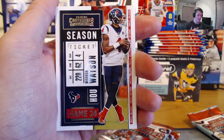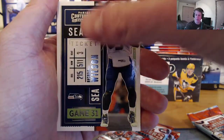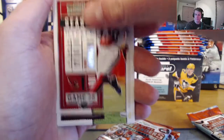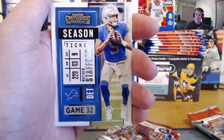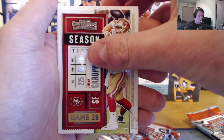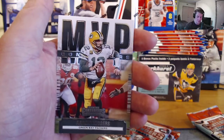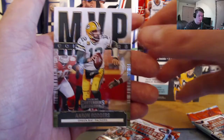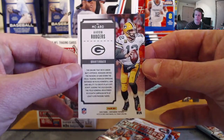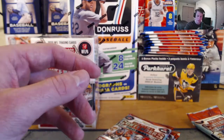I haven't opened any of the Prizm or Mosaic just because I can't find it anywhere, but for the ones I have opened, this is definitely up there for my favorite product. We've got Russell Wilson, Baker Mayfield, DeAndre Hopkins, Terry McLaurin, Matthew Stafford — now with the Rams — Jimmy G, and then an Aaron Rodgers MVP insert. I think that's my second MVP Aaron Rodgers that I've pulled. The inserts in here are pretty clean too — about one per pack, maybe two.